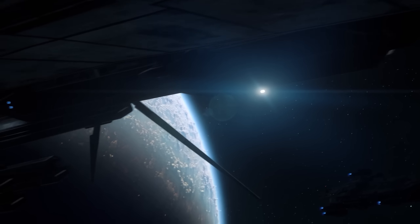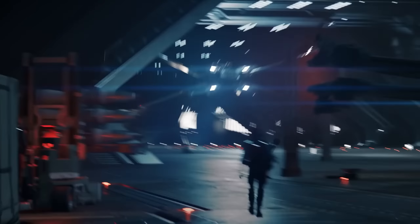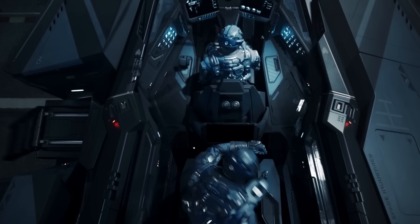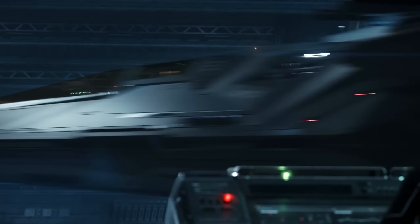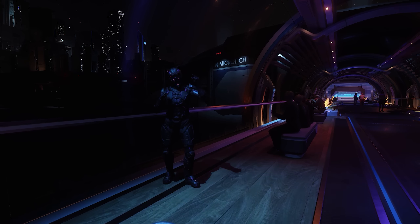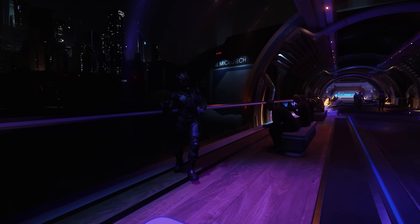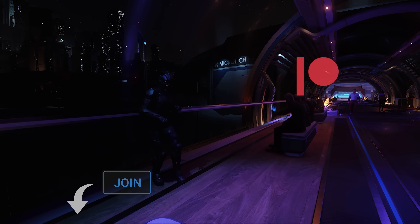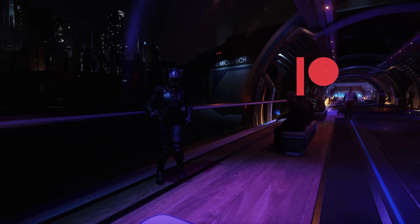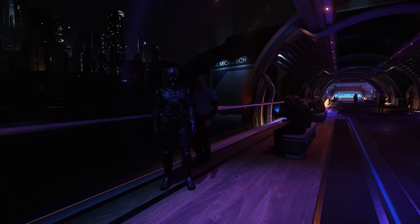Every month we have a Star Citizen ship giveaway. This month we're giving away an RSI Scorpius Heavy Fighter — a two-seater powerful heavy fighter that lets you pretend you're in Star Wars with your X-wing. It comes with lifetime insurance and access to Star Citizen, so even if you haven't got a Star Citizen account already, you can play the game. To enter, just comment on any of my videos made during August. A massive thank you to everyone who subscribed, watches, comments, likes, and shares. If you want to support the channel further, click the join button or links to Patreon. Thank you so much for watching — I hope you have a great time in Alpha 3.17.2 and I hope to see you in the verse.